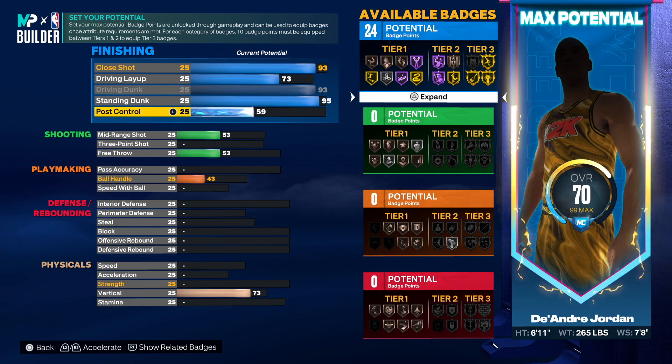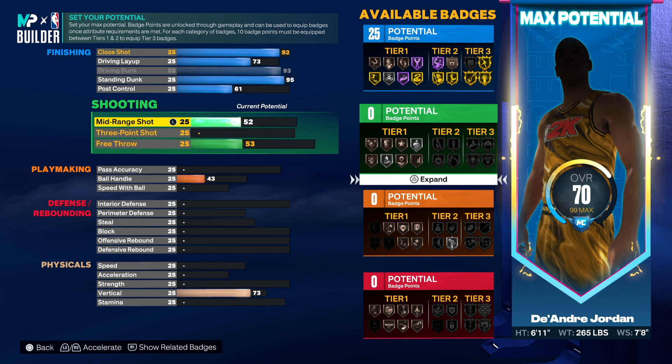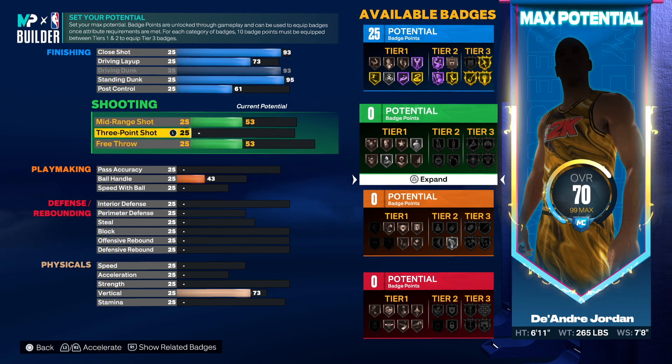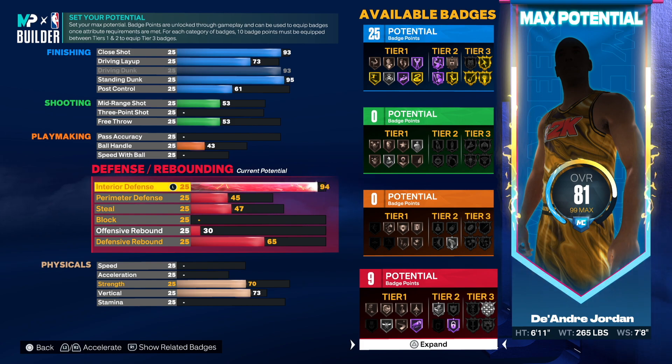Post control he had a 61 so we're going 61 here, giving us 25 badge points. The free throw was low — 43 — so we're just leaving it. Pass accuracy was 25, leaving it there. Ball handling can't go any lower. Speed with ball was 27 but 25 is essentially the same, so we're not touching that.